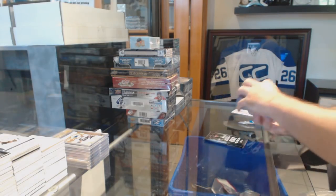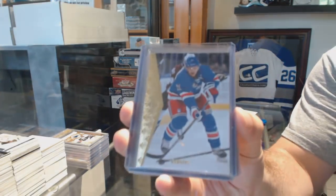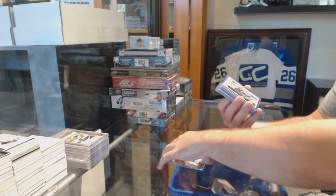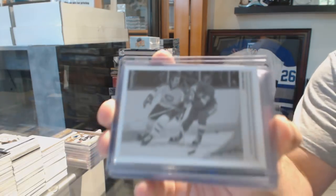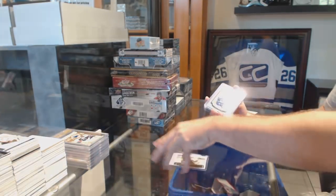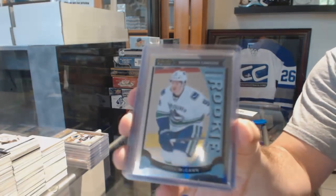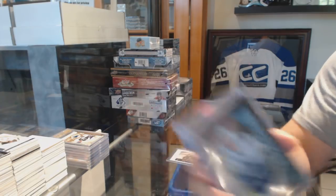We've got for the Rangers, Derek Stepan retro base. That way you would have a potential to win twice in the one spot. For the Montreal Canadiens, Gila Fleur wire photo. We've got a marquee rookie for the Vancouver Canucks — Jared McCann.